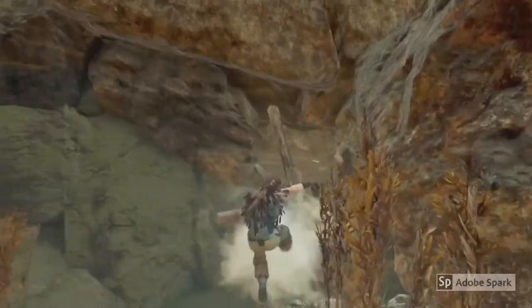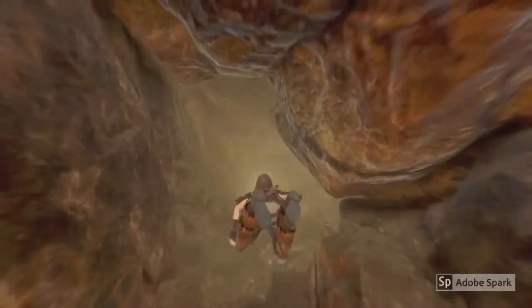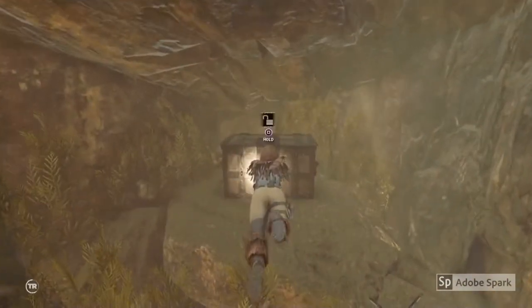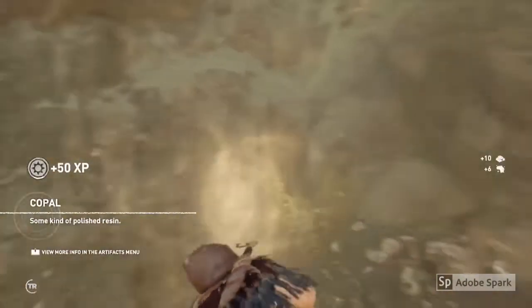If you go to that location I've just shown you there in the Kwayakyu village, if you go underwater at this point here, there is a bit of a barricade that you need to pull down. If you just swim a little bit further in, you'll see the chest there.